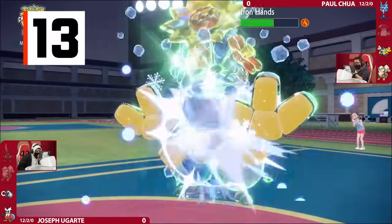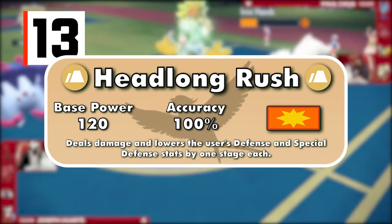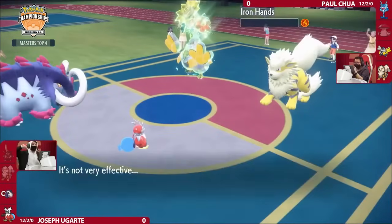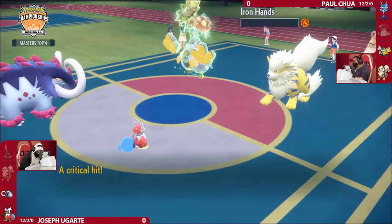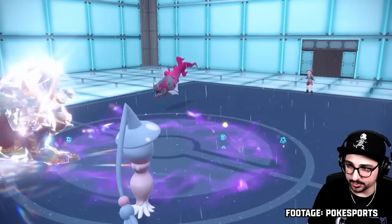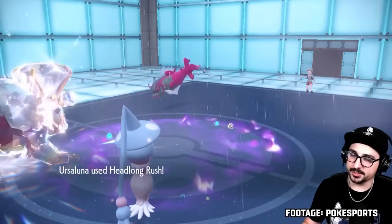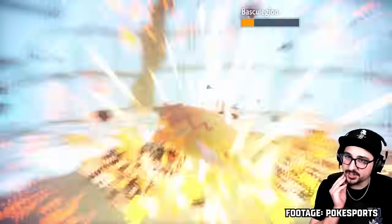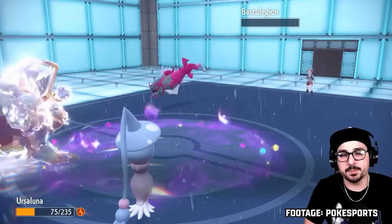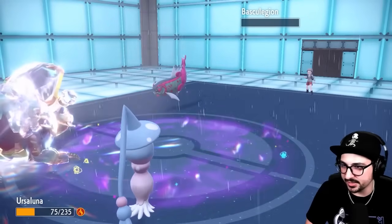A new move introduced in Legends Arceus was Headlong Rush, the Ground-type physical version of the previous two moves. As mentioned earlier, Ground is one of the best offensive types in the game, hitting five others super effectively, including Steel and Fire — the two types with the most resistances. Only two types resist Ground attacks, one of them being Bug, the worst type in the game. Flying-types and Pokemon with the ability Levitate are immune, but Ground's remarkable offensive profile more than covers for that weakness.